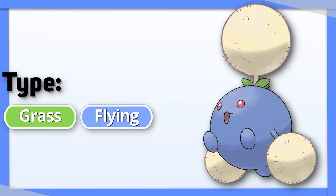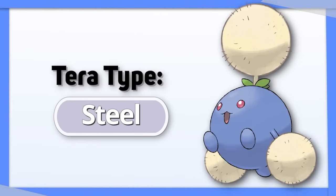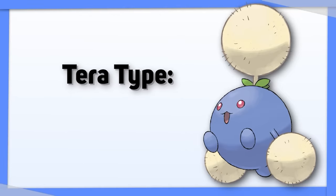Jumpluff normally only has one use competitively: spam Sleep Powder. Steel is the best defensive type, so it's the most likely to help Jumpluff stay on the field and keep being disruptive. If you're worried about Fire type attacks, Tera Water is also good here.